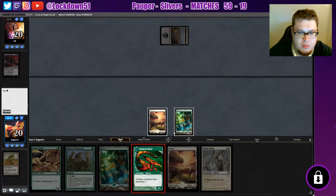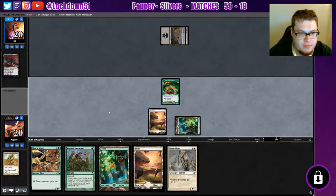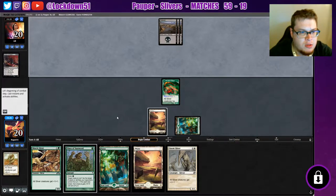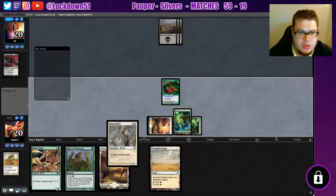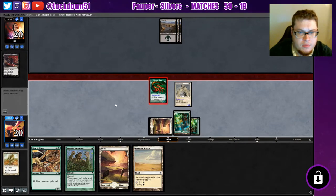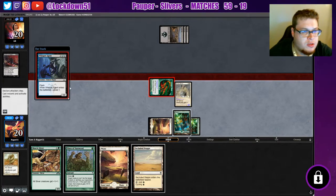Alright, so Modern — Mono Black Control, huh? We'll play our Viverland and pass again, and we're gonna start keeping up mana for Vines on our lords. Okay, let's go — put down a lord. Hopefully I didn't click through anything.